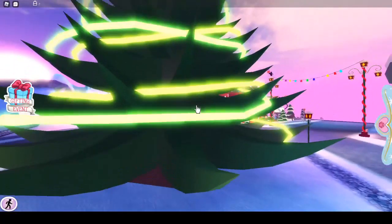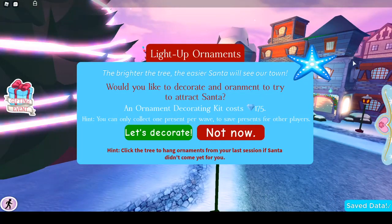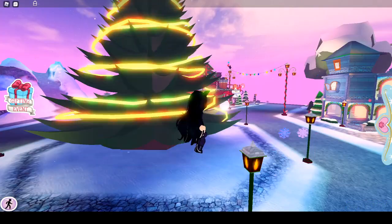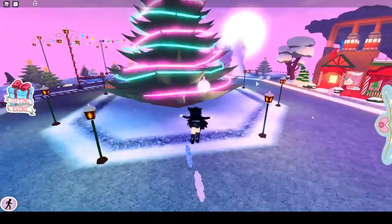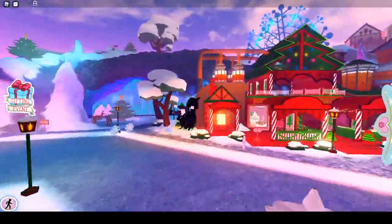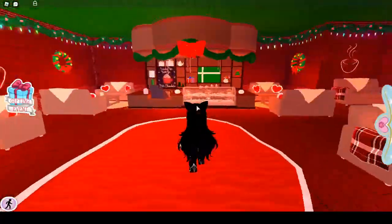I don't know what this is — can I click on the tree? It says the brighter the tree, the easier Santa comes. So it looks like we have the same event from last year where you put ornaments on the tree, and then Santa comes and you collect presents. I have one ornament on the tree already.